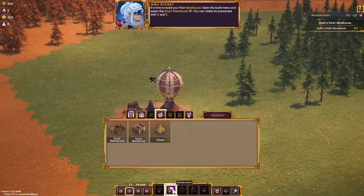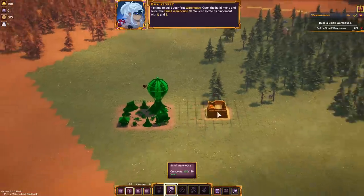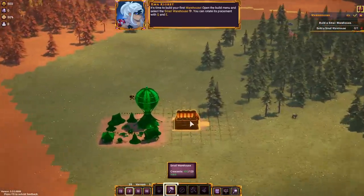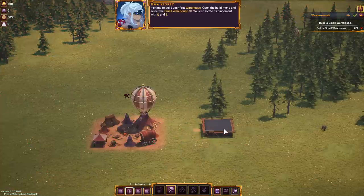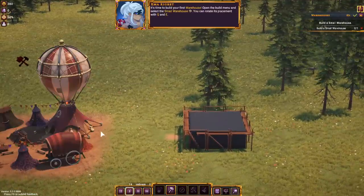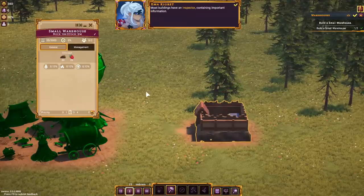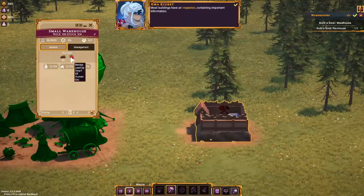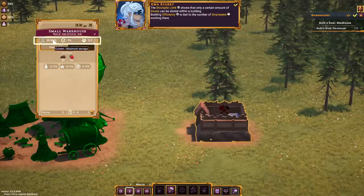It wants me to build a warehouse right now, so let's build one. We've got a small warehouse on this side. It looks like it functions inside of a ring — that's all the areas it can effectively service with the items inside of it. We can press E to rotate it. I'll put it right here so the roads look all clean. It looks like it just builds up naturally over time — we don't have any constructors running out to take care of business. And... poof, it's available.